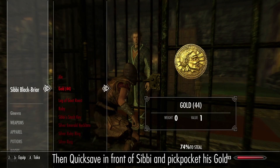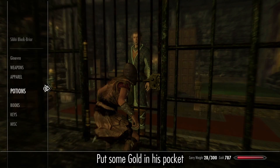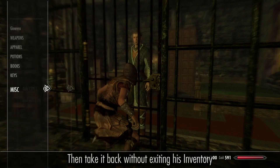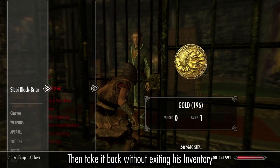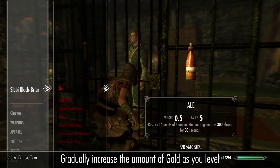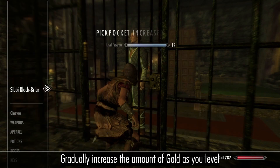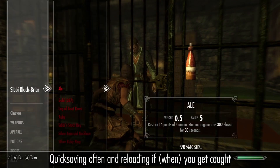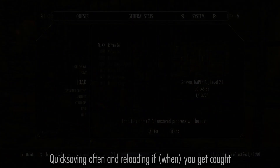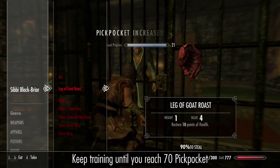Pickpocket his gold, put some gold in his pocket, then take it back without exiting his inventory. Gradually increase the amount of gold as you level, reloading if you get caught.